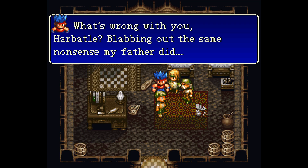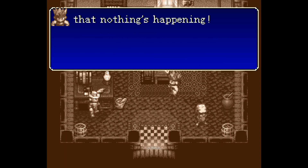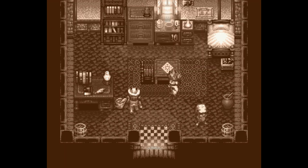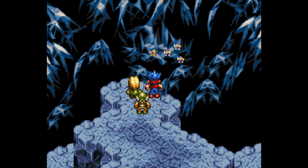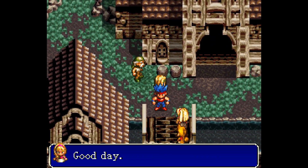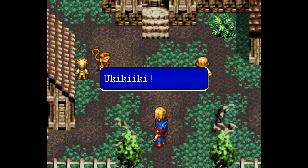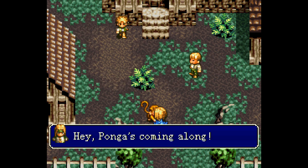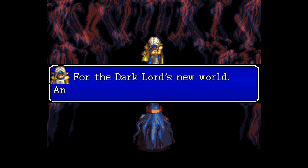Treasure Hunter G takes place in a fantasy world where two brothers, Red and Blue, travel the world. Their father, Brown G, is often away on grandiose treasure-hunting expeditions, forcing both brothers to feel empty and neglected. Red is something of a macho personality, whereas his brother Blue lacks self-confidence and suffers from depression. Along their journey, they also find Rain, a quiet girl with a mysterious past. Accompanying her is Ponga, a monkey with an attitude. Along the way, the adventurers have to deal with the creatively named Dark Lord and his minions.